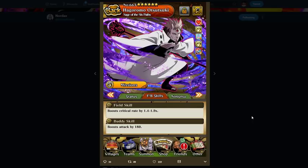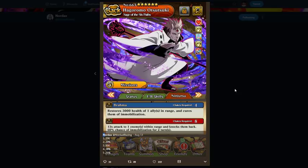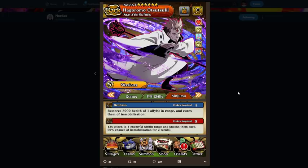His field and buddy skill boost crit rate and boost attack. His Jutsu — this is why he's so good — restores 3000 HP of the first allied range and cures them, mobilization 13 times, attacks one enemy within range, knocks them back, 60% chance of a mobilization for two turns.